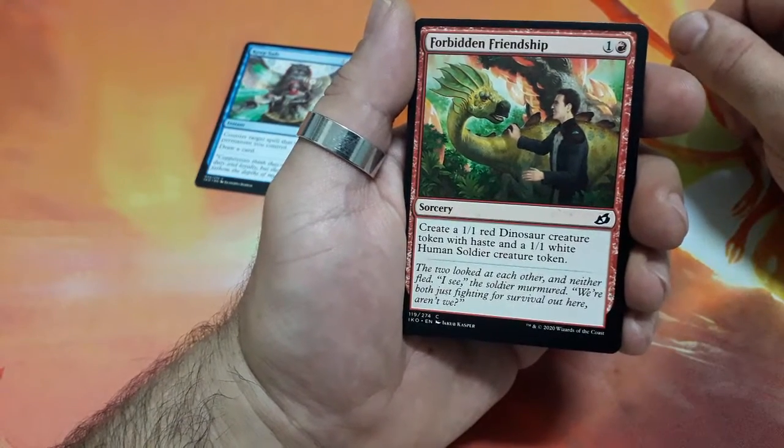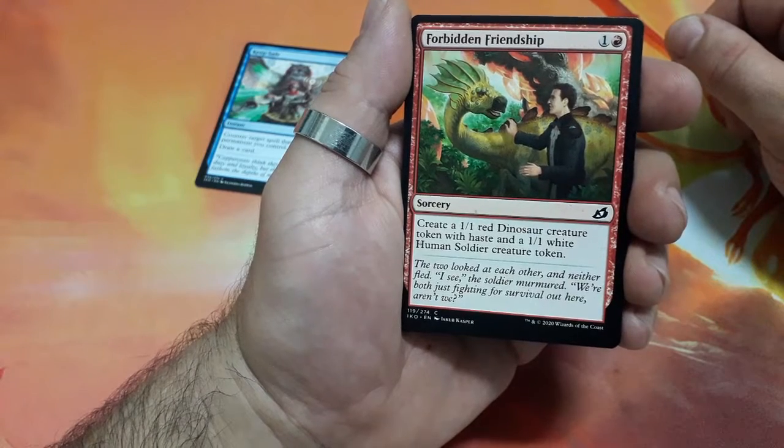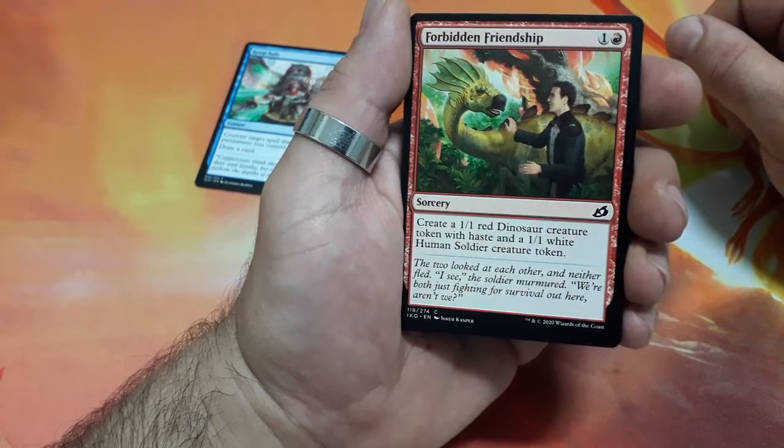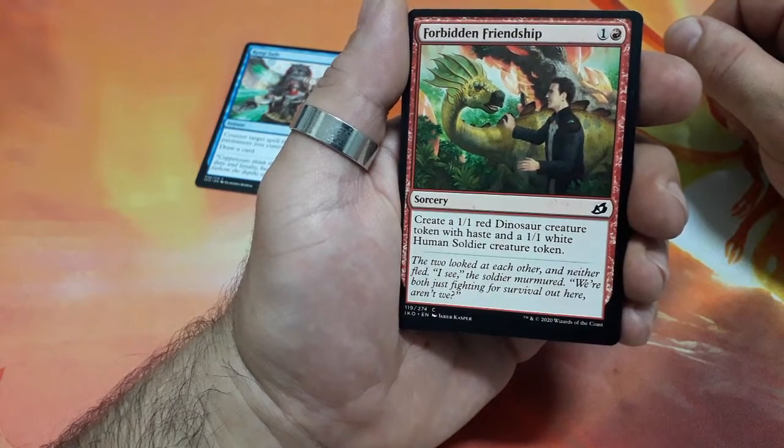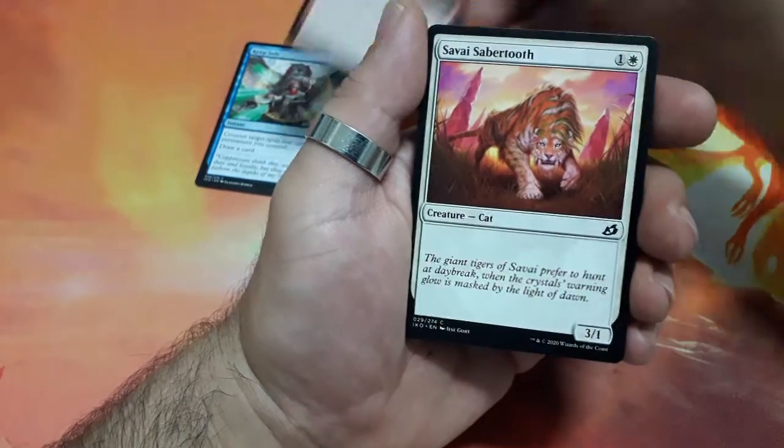Forbidden Friendship, two drops — create a 1/1 red dinosaur creature token with haste and a 1/1 white human soldier creature token. Interesting card this one for a common.